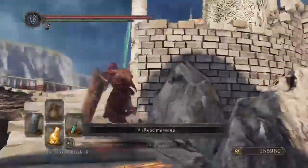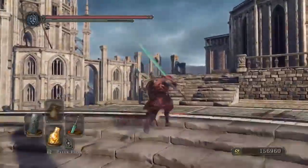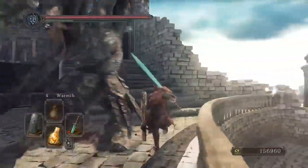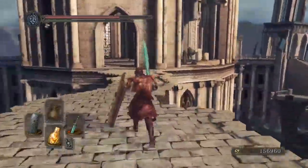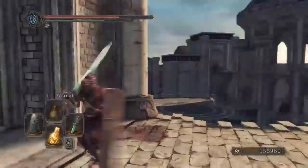Number 2 is Heide's Tower of Flame. It's home to two bosses: the Old Dragonslayer and the Dragon Rider — two of my favorite bosses in this game, just the way they look and act. It's also one of the coolest places to visit. When you first start the game you can choose to come here to the Forest of Fallen Giants — I would choose here.